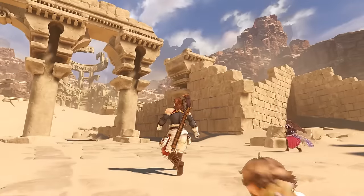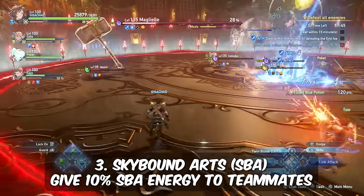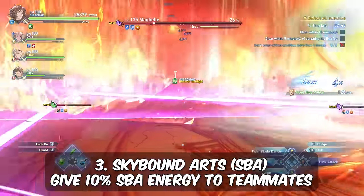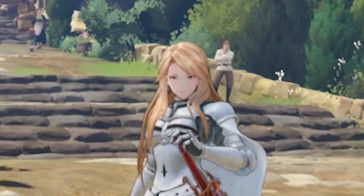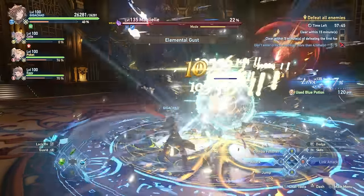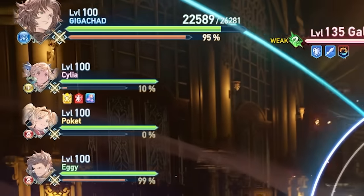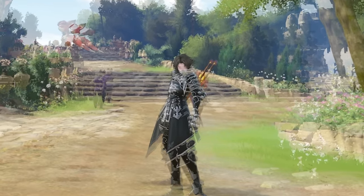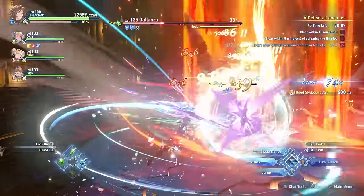Here's something that everyone I've told was actually surprised by. Whenever you use your Skybound Art — or ultimate if you've played literally any other game — it gives your teammates 10% energy towards their Skybound Arts. A lot of players wait until everyone's at 100% to chain their SBAs and get a full burst, but you just don't really need to do that. If one character has 100% and everyone else has 90%, everyone can chain. Even if someone has 100%, another has 90%, and two people have 80%, you can chain SBAs because everyone gets 10% from the first and second ones. Do your best not to waste SBA gauge, because it can make a big difference and it's a good habit to get into.